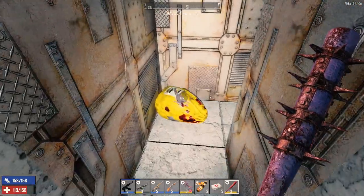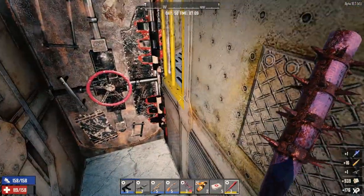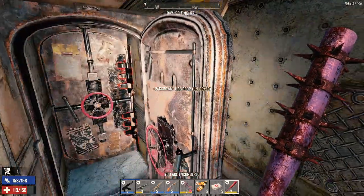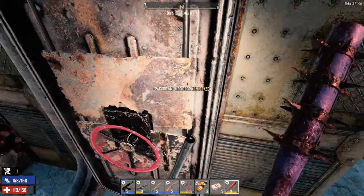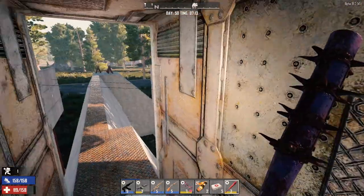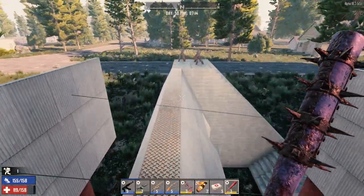They only got through two doors here. Oh, a level 6 M60 — nice! And this door barely took any damage — it's not even past the first level of 7,000 hit points. So yeah, that's it for Horde Night, guys. I hope you enjoyed it. Hope you have a great, safe and happy holidays. I'm going to end this episode here.